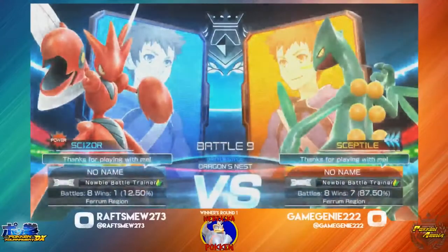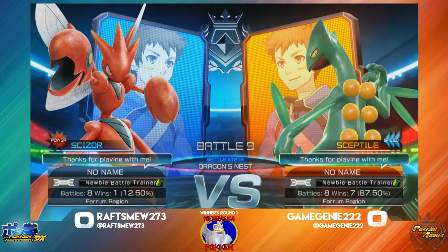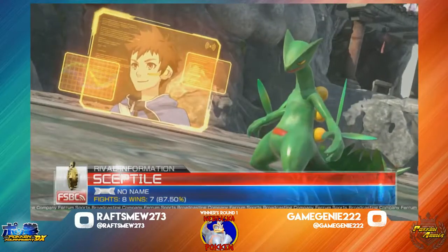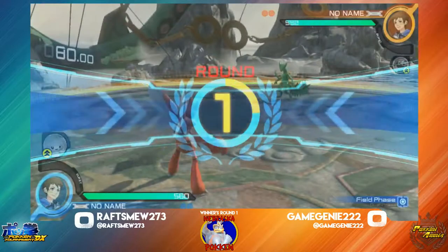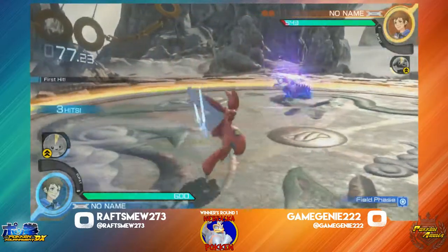Here we go, players are going to start and we're going to be seeing Sizzor vs. Settile. I have a little bit of experience with Sizzor myself, so as for how I deal with Settile, it's going to be really interesting. Sizzor can have a hard time getting some moves in — he's a little bit slow and has some awkward hitboxes. But he could have a way around Settile's traps, so this could be interesting to see.